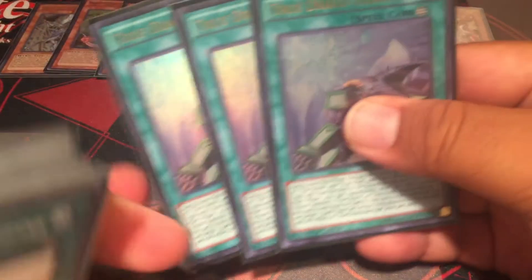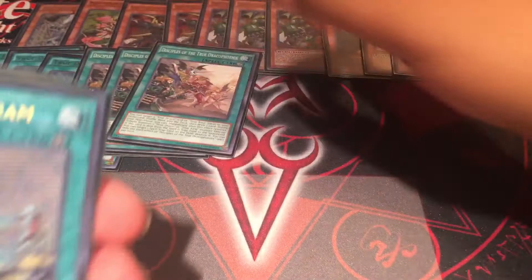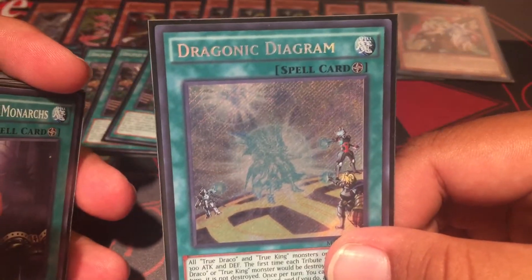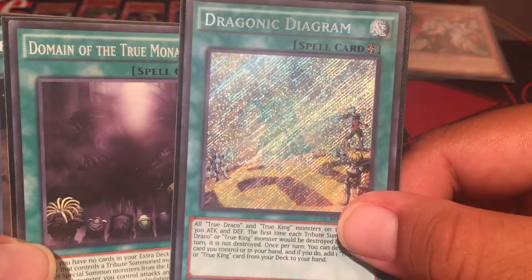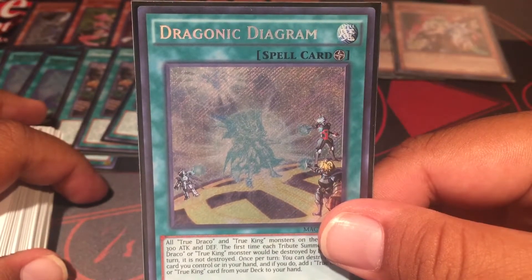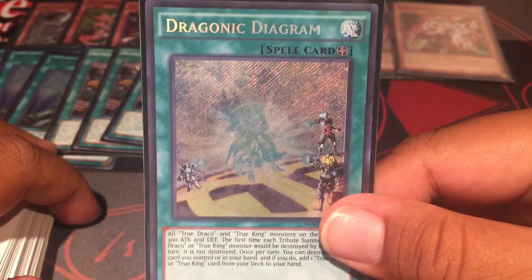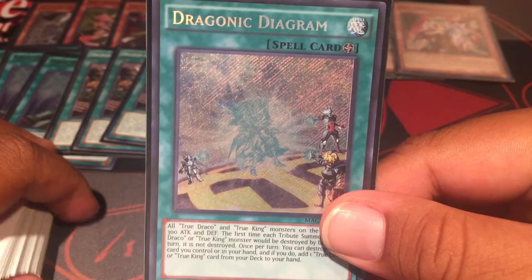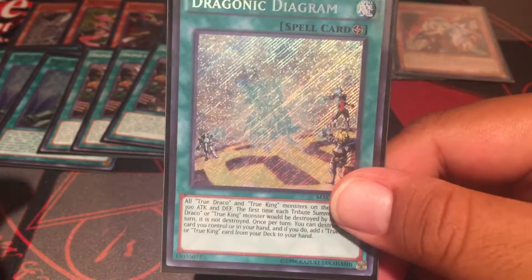Definitely gotta go triple true Draco Heritage, triple Disciples, and one Dragonic Diagram. I was running triple Domain before and didn't have Dragonic Diagram, but having this — oh my goodness. If you guys are playing the budget version, I commend you. I was sticking to the budget version of true Dracos, but this is a game changer. It makes it a lot better, even if you just have one — and in the OCG it's at one, so I don't feel so bad.